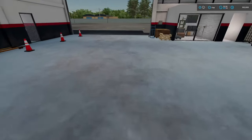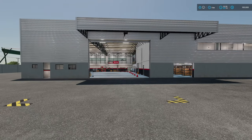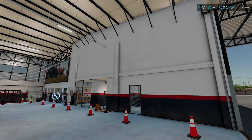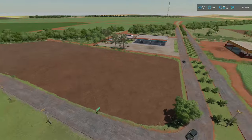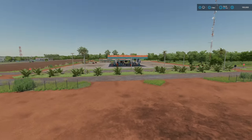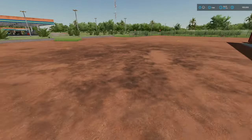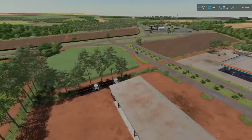Going around toward the back there's another entryway up top and various building features. All the way down at the end is the shop itself — on the floor you can see all the lines where you can work on things, and they've extended it out the back so larger equipment can fit. You also have your own Case IH service, which is awesome. Across from the gas station there's also a place to work on vehicles that's actually a little cheaper — the service trigger areas extend quite a distance.